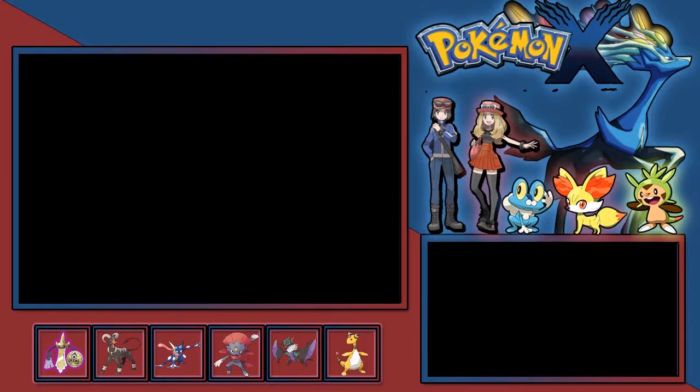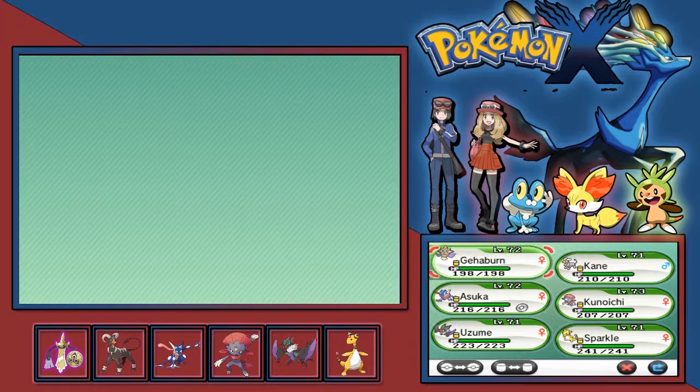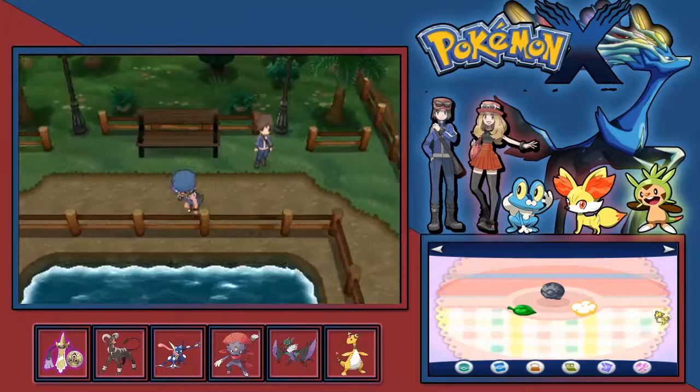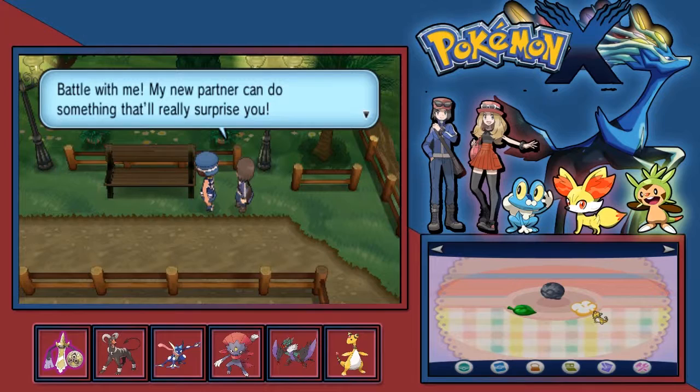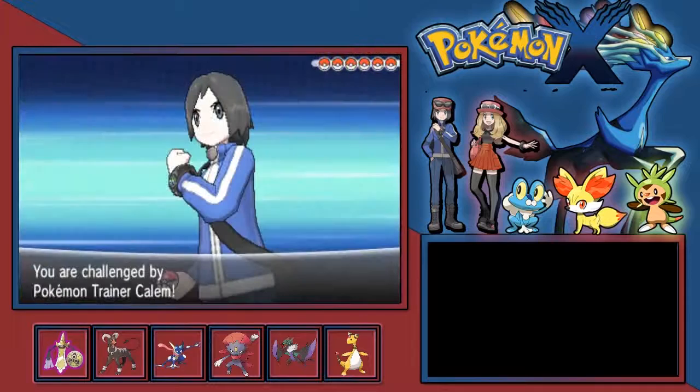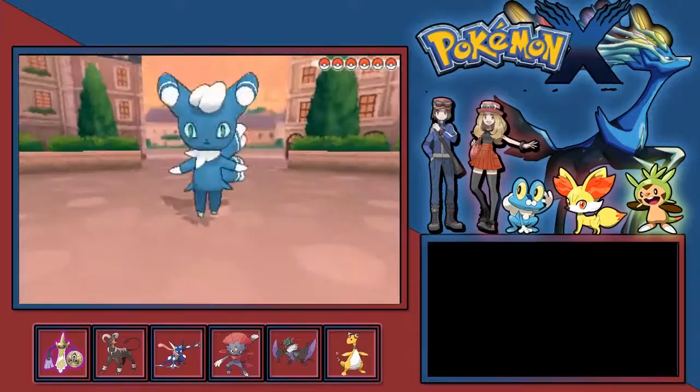I should probably just adjust my team suitably, but J-Bone's probably my best lead. So hello there, Mr. Rival. His gimmick - his new gimmick as you'll probably see right now - is he has a Mega Ring, which means one of his Pokemon can now Mega Evolve.